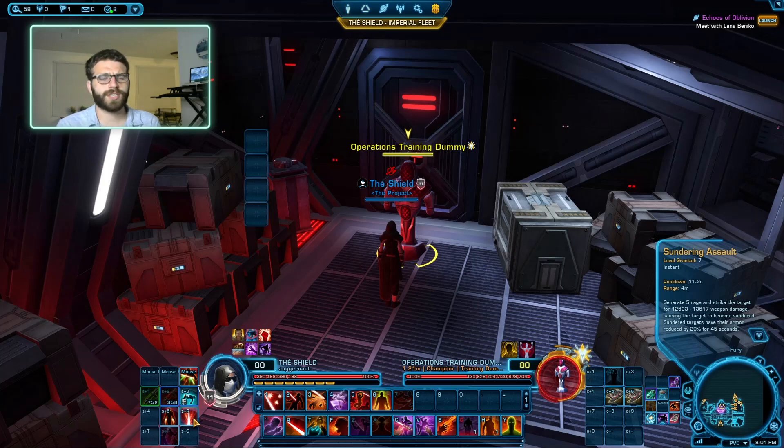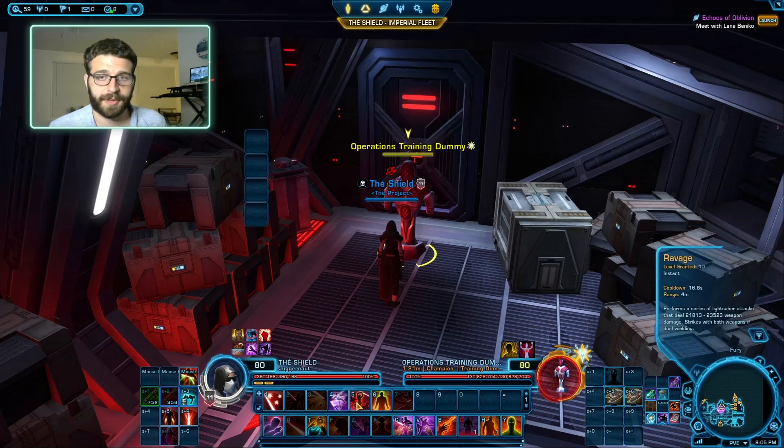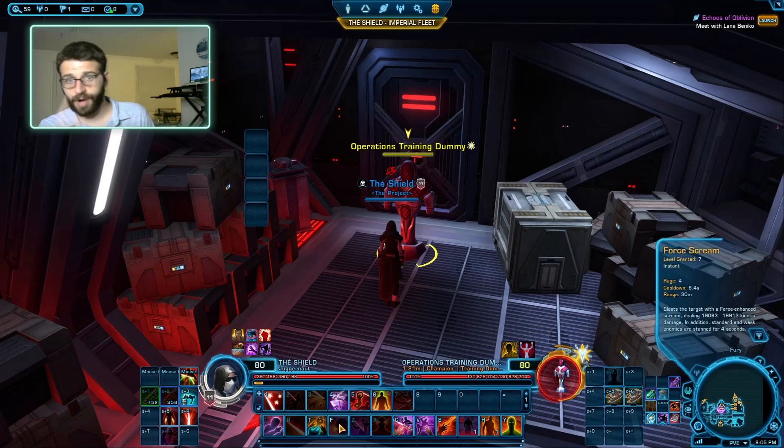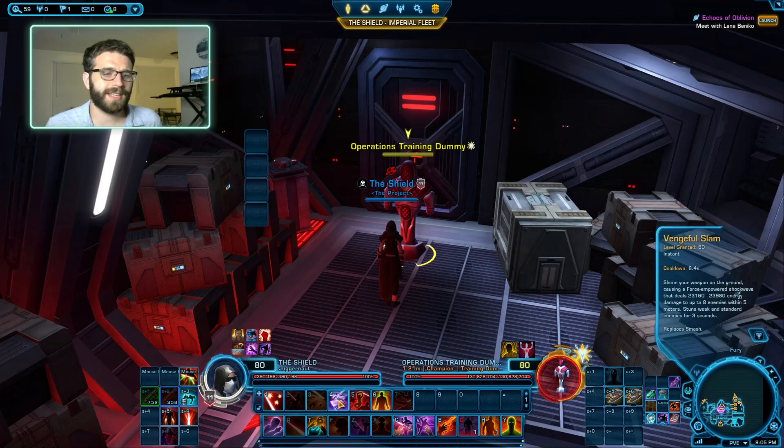The rotation itself is only six abilities long, but it fluctuates between fixed ability, filler, fixed ability, filler, fixed ability, filler. Let's talk about these fixed abilities first and then discuss filler priorities. The fixed abilities in order are: Impale, then filler, then Force Scream, then filler, then Vengeful Slam, then filler. We do this because they all share the same cooldown, we get free auto-crits on Force Scream, Impale does so much damage we need to smash it as often as possible, and the rage generated by Vengeful Slam is very useful.